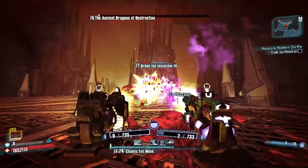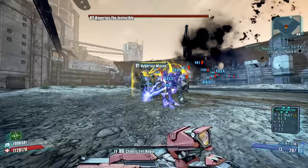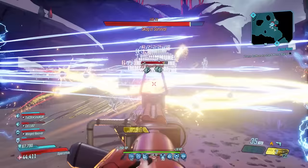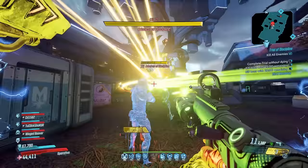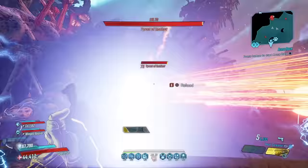One thing the wiki doesn't say is that they generally have the word 'invincible' in their name, or at least they did for Borderlands 1 and 2. Borderlands 3 changed the formula and snuck in some raid bosses into the final version of the game, ultimately giving us 17 raid boss difficulty enemies, so let's break them down.